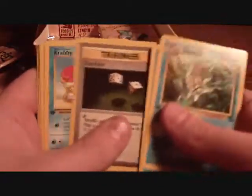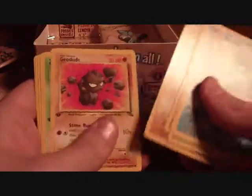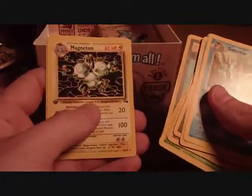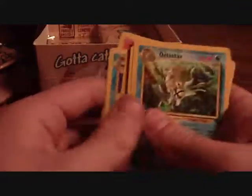We got an almost holo Shellder right off the bat. Gambler, Krabby, Kabuto, Geodude, Grimer, Energy Search, Magneton — Tentacool, and another Magmar.